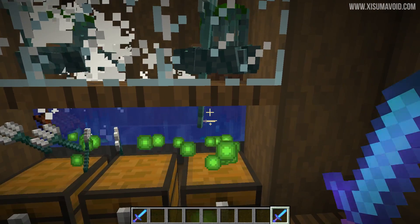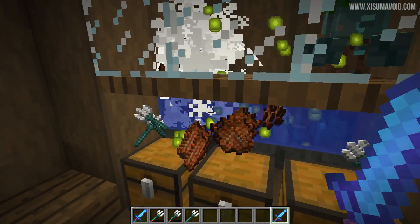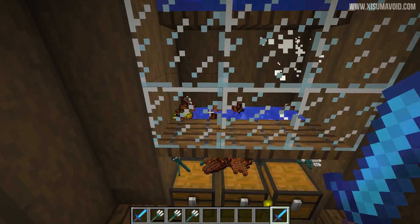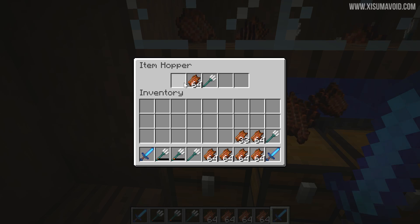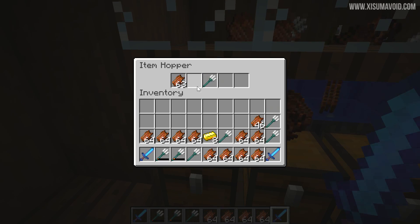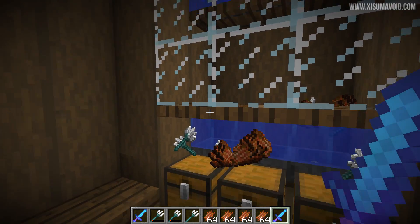This will create an absolute ton of items, and items now float in water. The reason that we don't have too high water here to fully submerge the mob is because all of those floating items won't get picked up by the hoppers. The current situation is that the hoppers are full. If I start to take these items out manually, you'll see it's able to pick up the items that are floating on the water up above. That's the reasoning for doing things like that, and then the hoppers point into chests.